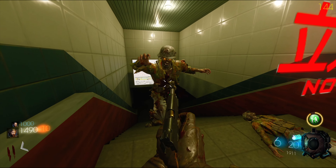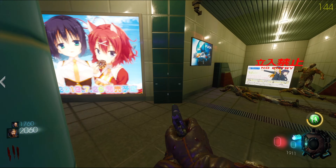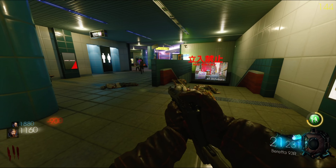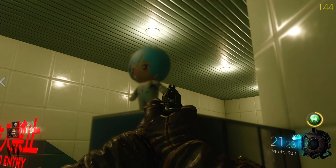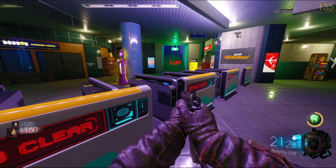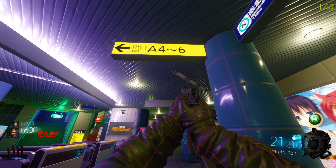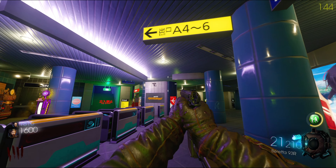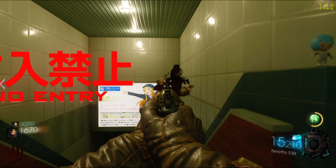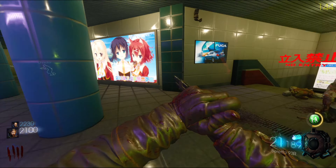It said this map wasn't very hard, so we're about to find out. Out of ammo — I need to grab this pistol. You see this little doll? Press F on it if you see it. Oh, I think this is an airport — yeah, I reckon it is, a Japanese airport or something.